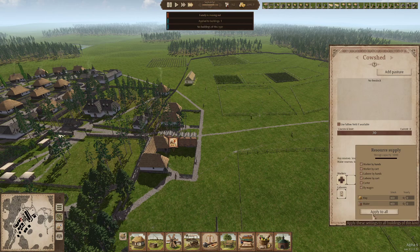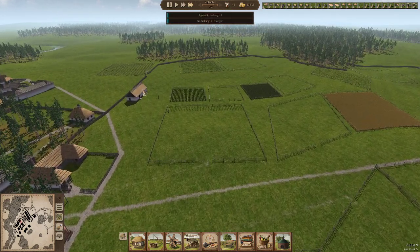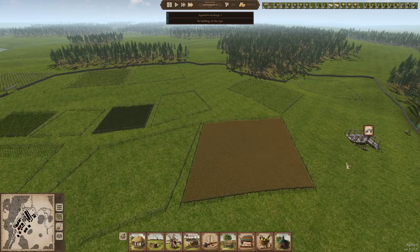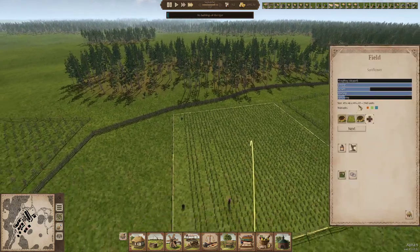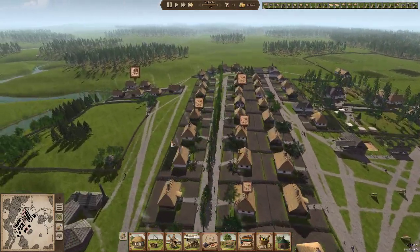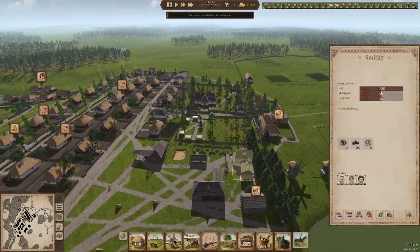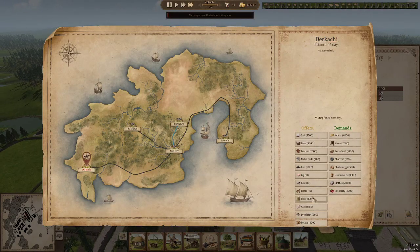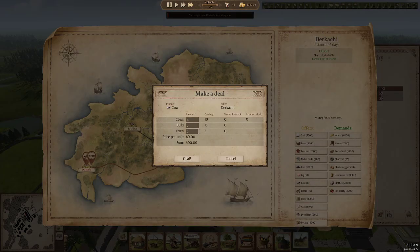We'll start getting these ready for when we've got cows, and get all these fields ready — this is sunflower. What are my nail people doing? Do you sell nails? You don't, but you want charcoal, so you can have that. Do you have any cows? You do — I want six oxen and a bull.